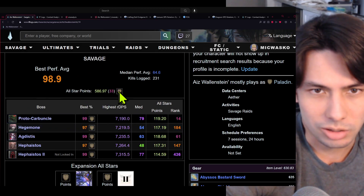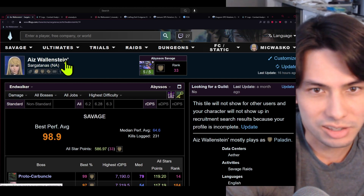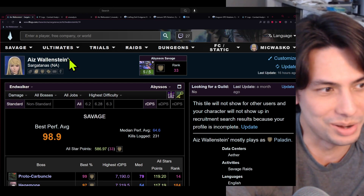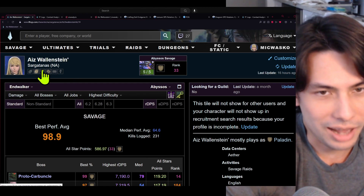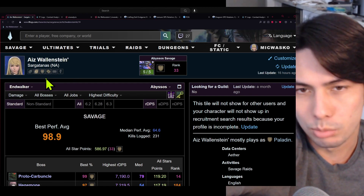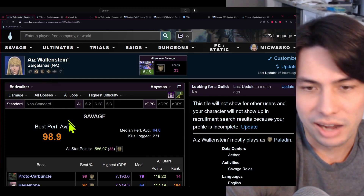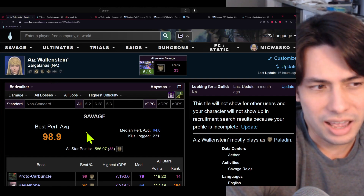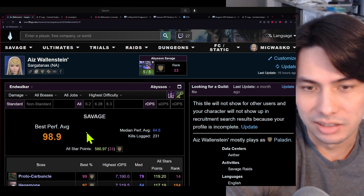So here's my character right here — Wallenstein on Sargatanas. Mine has an apostrophe because the ones without the apostrophe were taken. This is my character and all I do is play paladin. I'm familiar with the other tanks like Gunbreaker, Dark Knight, and Warrior — I know how to do their rotations — but I just like paladin the best, so that's why I've been maining paladin.